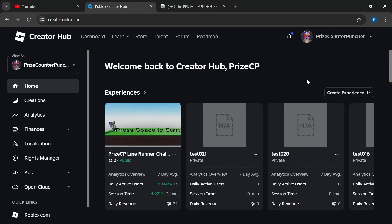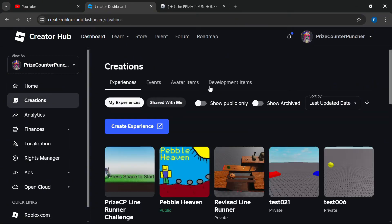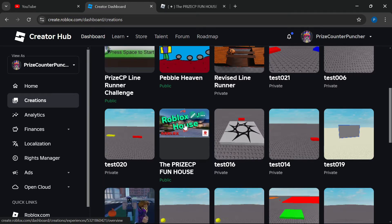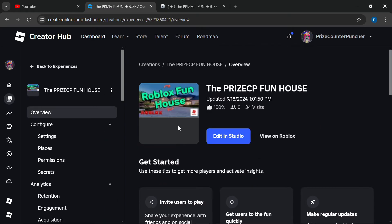Let's now go to the Roblox Creator Hub. The address is create.roblox.com. When you're on this page, click on Creations, and now select the game that you want to allow private servers. I'm going to select the PriceCP Funhouse.